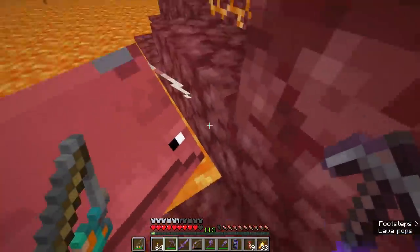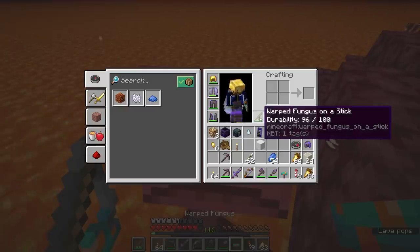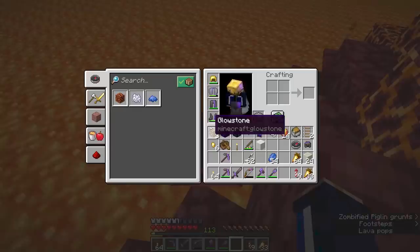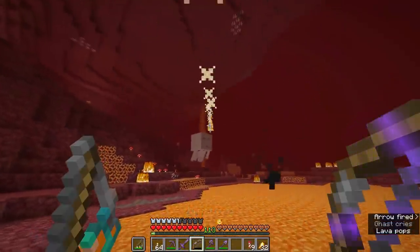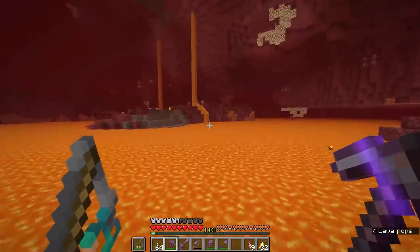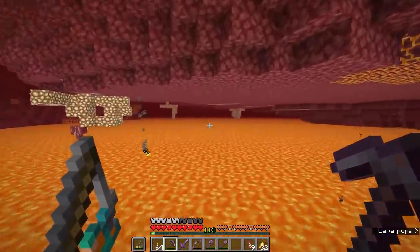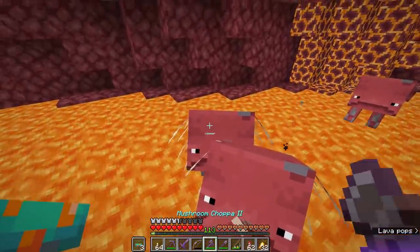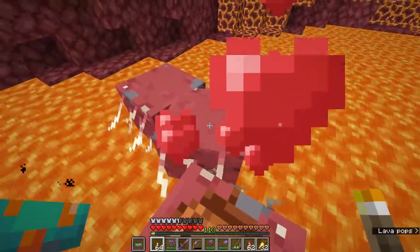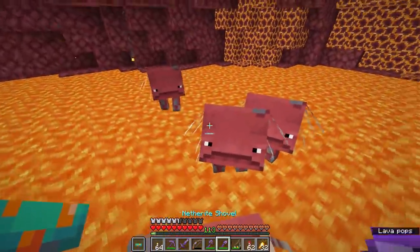Dismounting a strider is as simple as getting close to the shore within a block's distance and pressing left shift to dismount, the same way you would with a minecart or a boat. Let's reward this guy for a job well done. Maybe we'll see if we can breed one or two of these. This isn't going to be everybody's ideal form of transport, and once I've got elytra I don't expect to find myself riding striders all that much. But it is still not a bad way to traverse the nether for the first time, especially since all you really need is a warped forest and a fishing rod to control one and have it carry you across some of the more treacherous terrain. Let's breed two of these together and they should produce a tiny, adorable offspring.